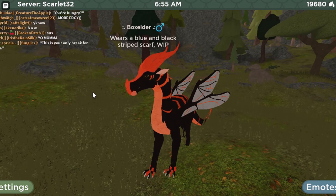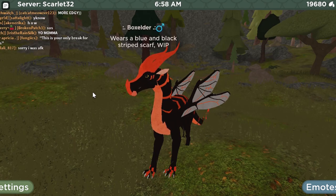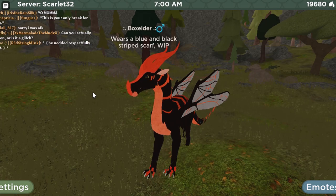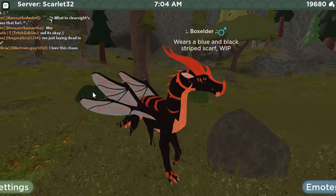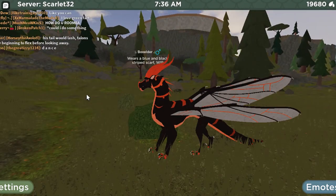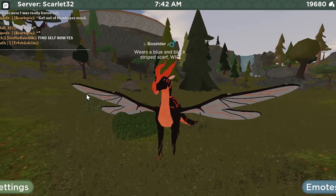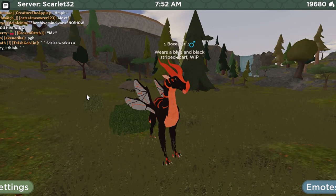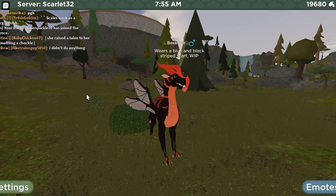By the way, I am keeping the chat open so you can see that it's full of Hive Wings. So we have the walk, the run — the run looks awesome. We have eat, drink, spread wings, all the minor stuff. Here's the roar. Also notice that the inside of the mouth is black.